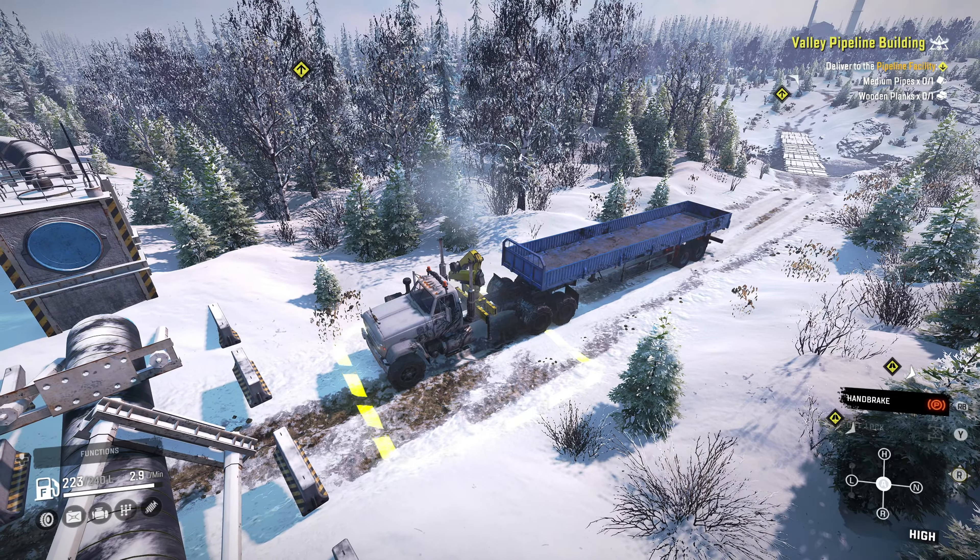So first we'll load up the medium pipes and then let's check our contract list. We need one cement from this location for the polar base contract, so we'll grab that cement also. And we need small pipes from here to take back to the town for the town supplies contract. I'm going to swap these around — put the small pipes in the truck and the medium pipes in the trailer, then grab a cement and put it on top of the small pipes since they're a little lower. This warehouse has only one real difficulty, which is getting turned around — but I think we can back the sideboard trailer up and throw a winch on that power line pole to pull the front of my truck back around.